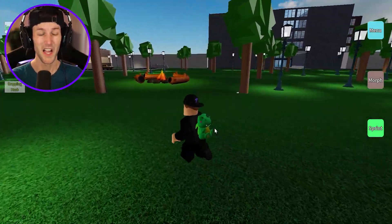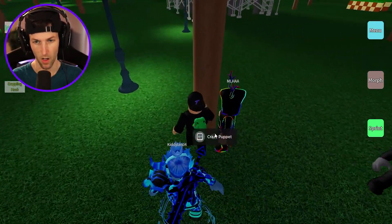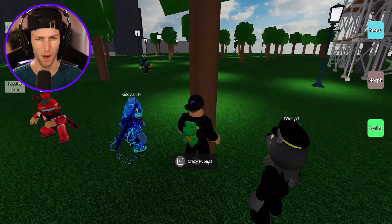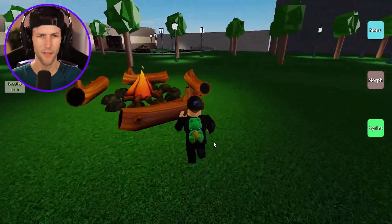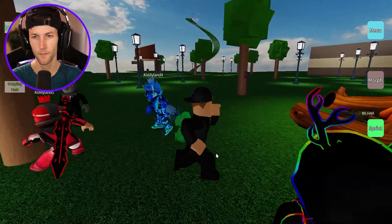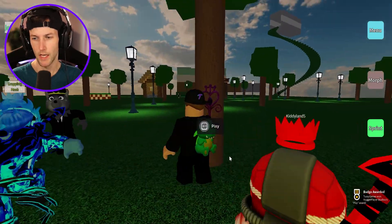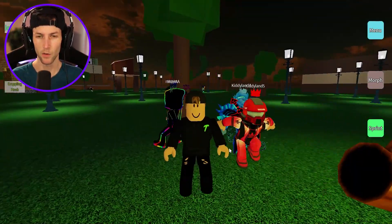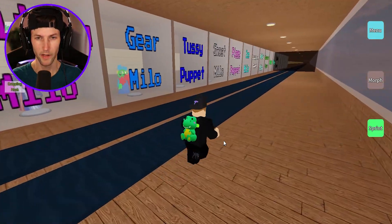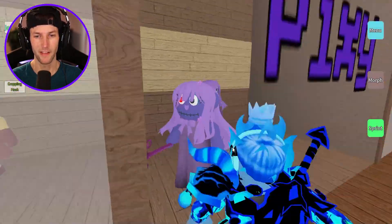That's awesome because I need some of these new morphs. What is this? It's an eyeball. Oh wait, Crazy Puppet. I think we already have the Crazy Puppet. We must already have that one because I'm pretty sure when you walk up to it it just automatically gives it to you. Oh my gosh, I see one right here though. This has to be a new one. It's Pixie. Pixie I think was one of the original puppets. I just want to see what it looks like real quick because that was the very first one we unlocked.